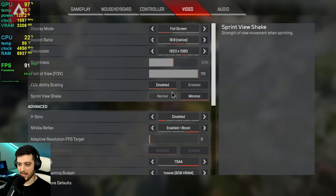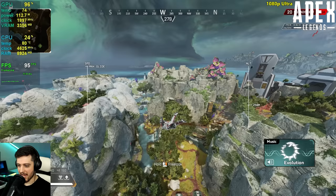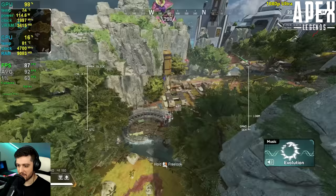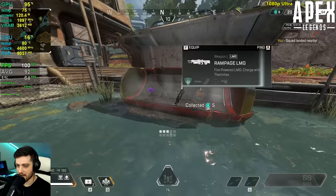Apex Legends is next. We're playing at 1080p using maximum settings aside from one setting which introduces some stuttering issues. It's running fantastic on the 3050 — not a super high refresh rate experience, but it feels very smooth and responsive because NVIDIA Reflex is enabled in this game.